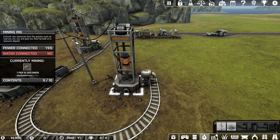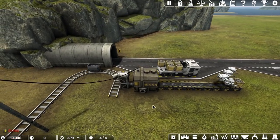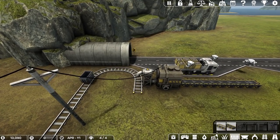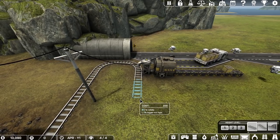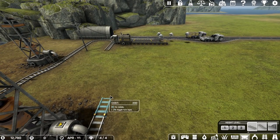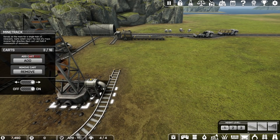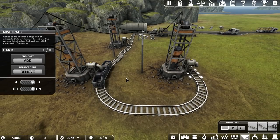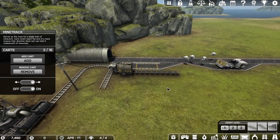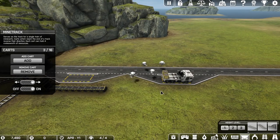Now we want more minecarts on there for more throughput. We're going to extend the track a bit right here and right here — maybe more than we need but that's okay — and then add two more minecarts. Now we have three minecarts coming through. You can see how this is working — this is going to start pumping out some money. But we've got drones standing around doing nothing and an empty truck, which is not going to work for me.